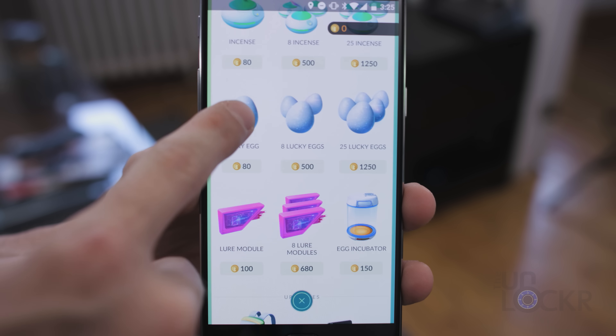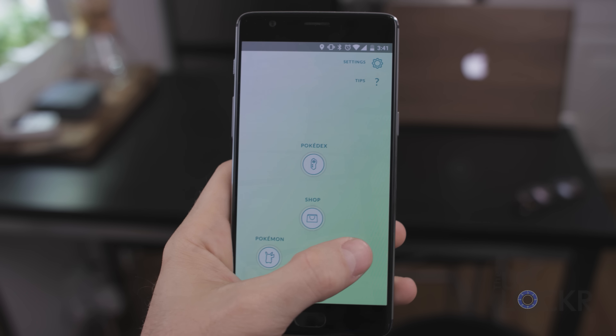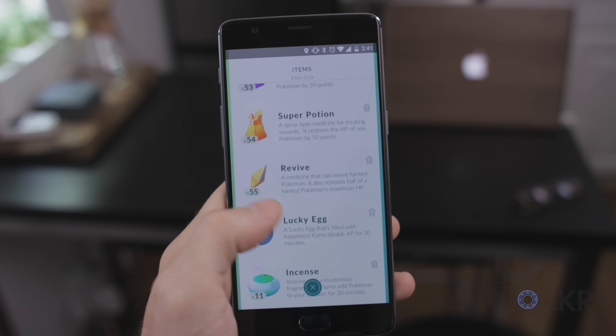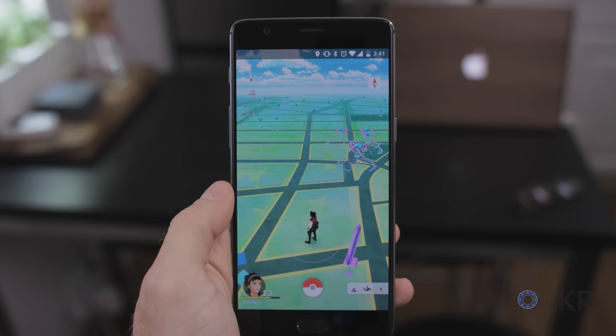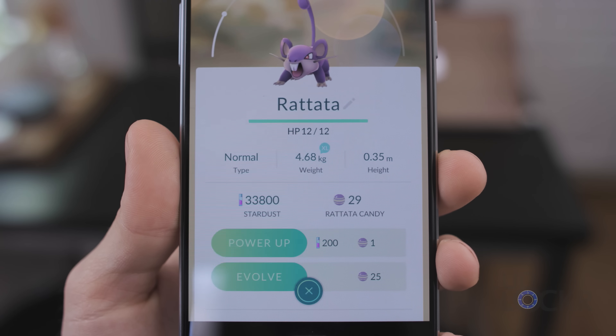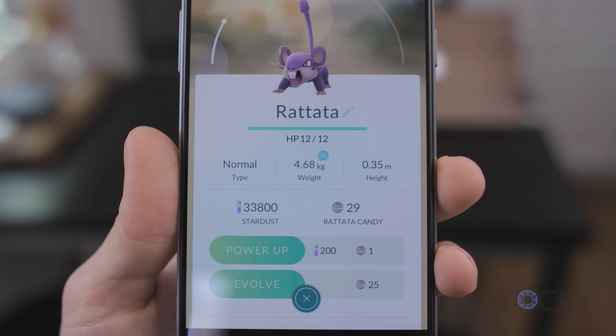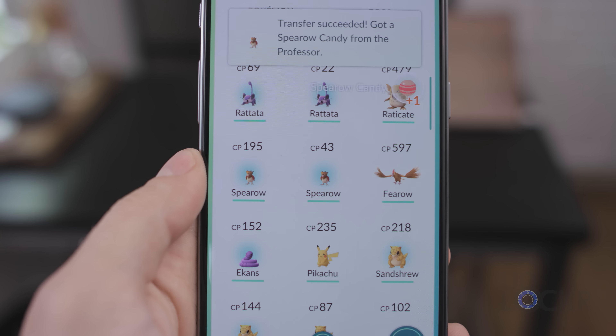You might have run into one or two lucky eggs in the game. These aren't the normal eggs you hatch into Pokemon — they're actually pretty interesting and, when used strategically, can give you a lot of experience. Once you use one, it doubles all the experience you gain for the next 30 minutes. You get 500 experience every time you evolve a low-level Pokemon to its next stage, regardless of whether you've done it before. You do this using that Pokemon's candies, which you get every time you catch one, and you can get an extra candy by transferring duplicates to the Professor.